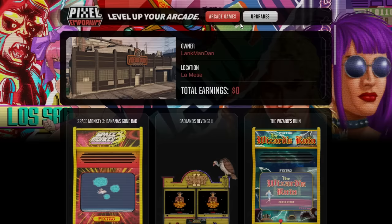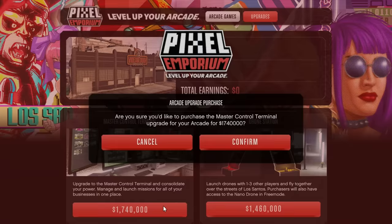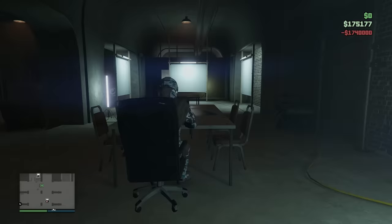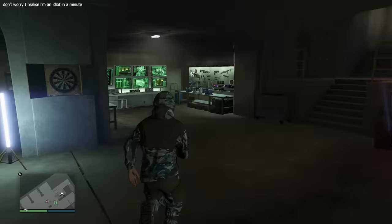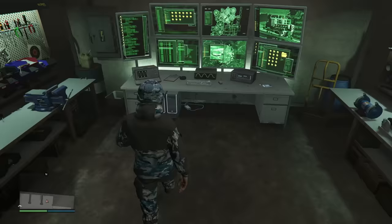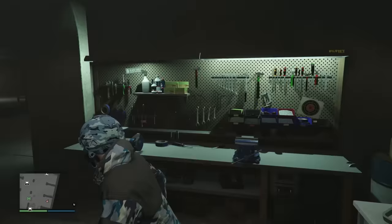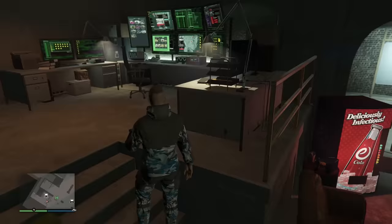Now that we have enough money to buy the master control terminal, we can go ahead and buy it. I am extremely excited for this purchase because I've never owned it before. It's going to absolutely level up the efficiency on this account. We only have 175k left, which means I am now poor again — that's how this series goes. But here it is, the master control terminal. It looks way better than my current setup. Actually, I'm just an idiot — here's the master control terminal and we actually have a chair.